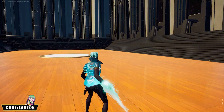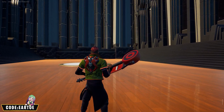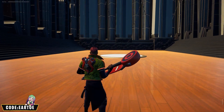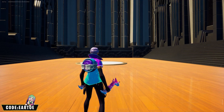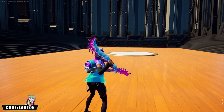Now we have the Dino wrap with the Angle Intercept back bling and the First Downer — I know it's a football pickaxe but we're going for the color scheme. Next, the Slurp wrap with the Back Plate back bling and the Scampi pickaxe. Color scheme here, very fun and very easy as well.